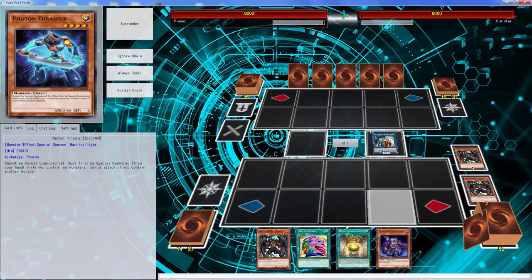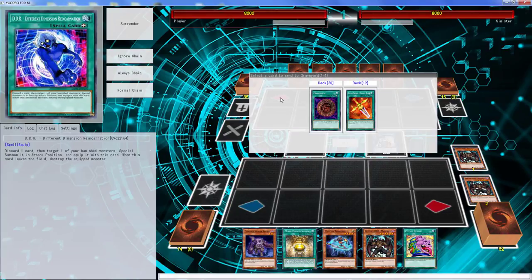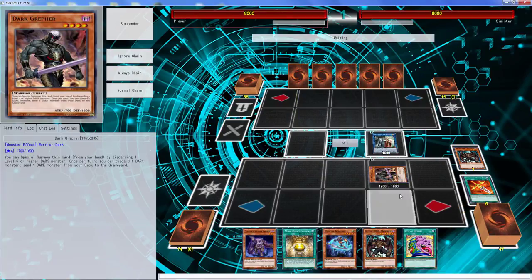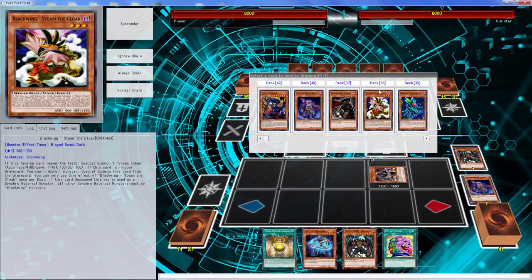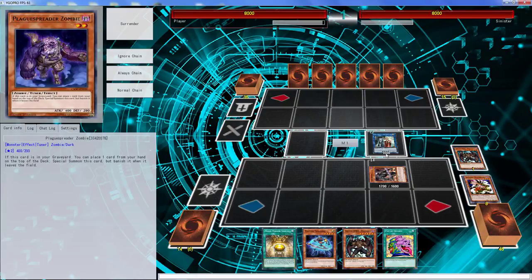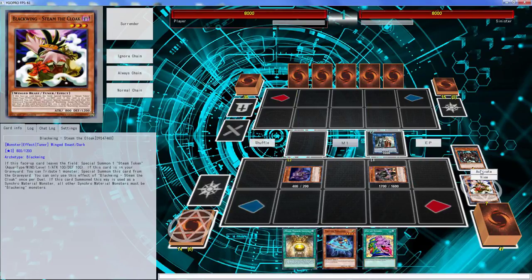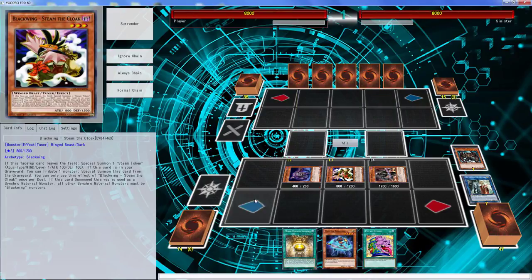Let's search Thrasher because we don't need it. We've also taken out a certain card known as Hero Kid, which was very very helpful for the deck but it did not suit what I needed. Sometimes when you draw it you really can't do the combo like you would like to, so I got rid of it.